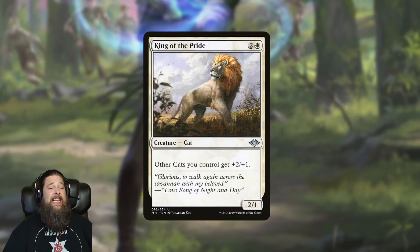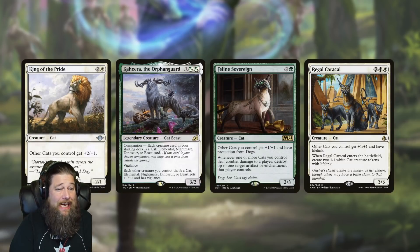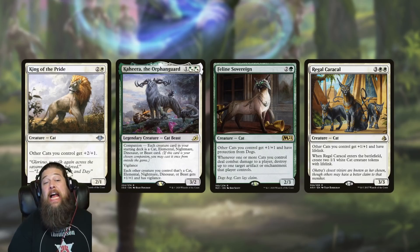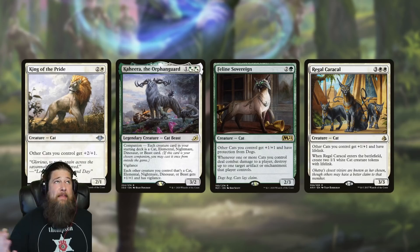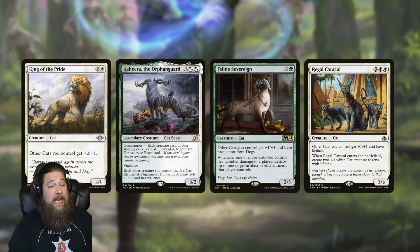We also got King of the Pride — a three-mana 2/1 cat lord, but it's like a double cat lord: your other cats get +2/+1. Cats are a tribe that always overperforms every time we play them. Now thanks to King of the Pride, historic might be the format for cats. They have access to King of the Pride alongside Kaheera as a companion, Feline Sovereign, and Regal Caracal — meaning more than half the creatures in your deck can just be lords. That's possibly the most impressive lord package in the entire format, more so than even Merfolk.